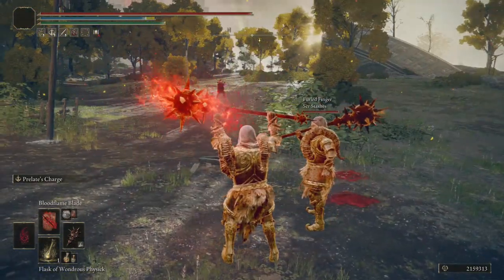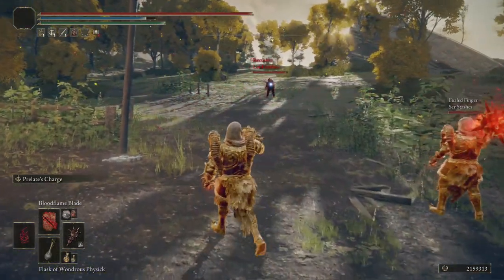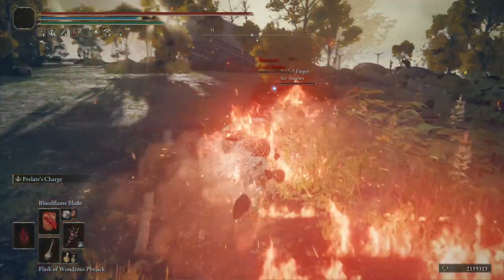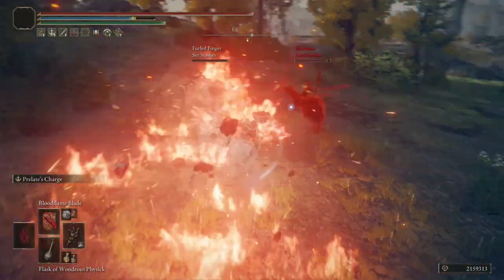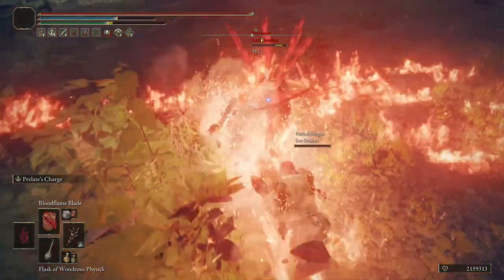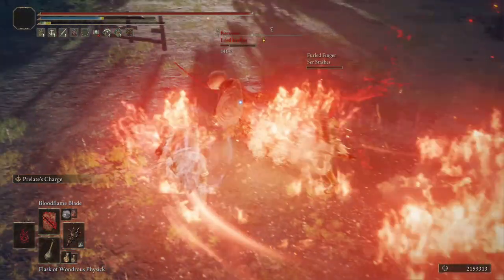Bleed in this game is absolutely amazing, taking away a percentage of your enemy's health bar when Bloodloss buildup is complete. Doing this whole synergy, you do a lot of Blood buildup, taking away at least 45% of the enemy's health bar, procing at least 6 Bloodloss buildups if you manage to deal all of the ticks of damage in a single charge.